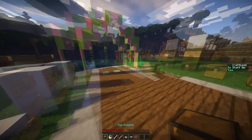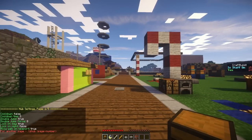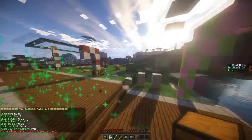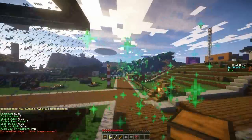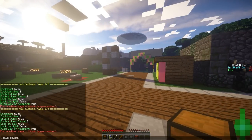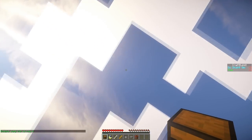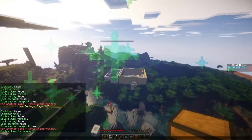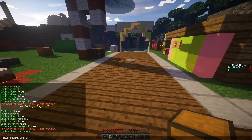If you do /shub you can see all the commands. You can edit these — for example, double jump. You can change that by doing /shub doublejump and then specifying a power, such as 8. Eight is pretty strong, so I'll probably hit the clouds — there I go. You can just change that however you want.